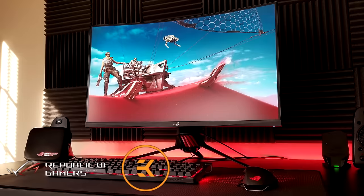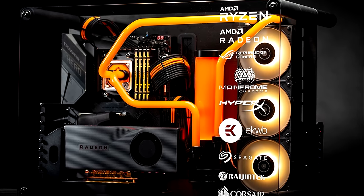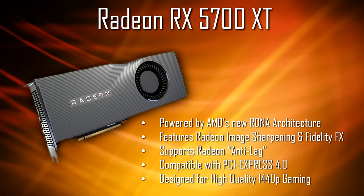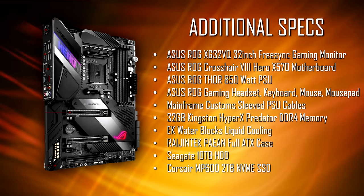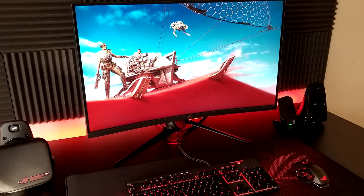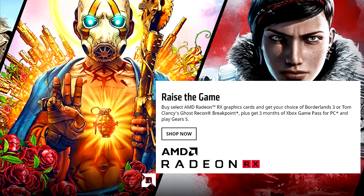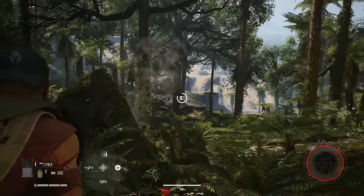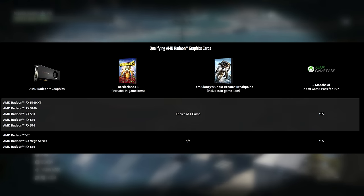I'd like to take a moment to thank my sponsor for this project, AMD, for not only granting me access to Ghost Recon Breakpoint, but also providing me with this amazing top-of-the-line AMD build — complete with the new Ryzen 9 3900X 12-core 4.6GHz CPU and the new Radeon RX 5700 XT, an awesome card built for 1440p gaming and powered by AMD's new RDNA architecture, all of which was used to record the PC gameplay footage for this video. If you want to learn more about AMD's new tech, check out the link in the description. Also be sure to check out AMD's Raise the Game offer, where you'll get a free code for either Ghost Recon Breakpoint or Borderlands 3 with the purchase of select AMD Radeon RX GPUs, in addition to three months of Xbox Game Pass for PC.